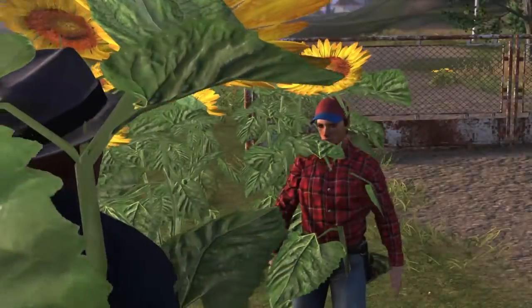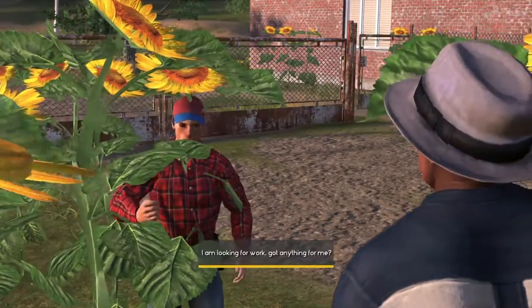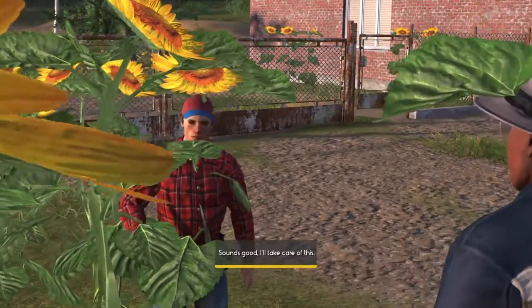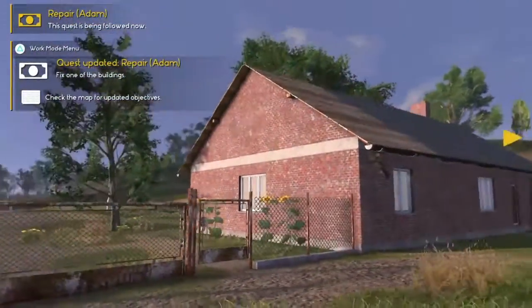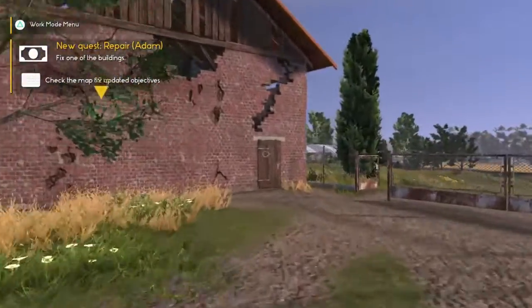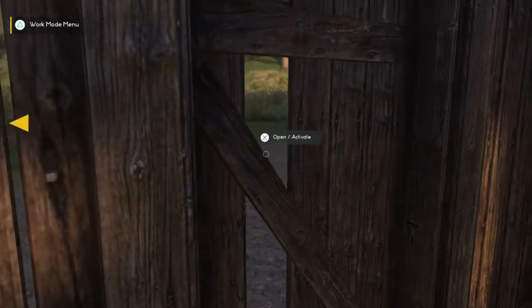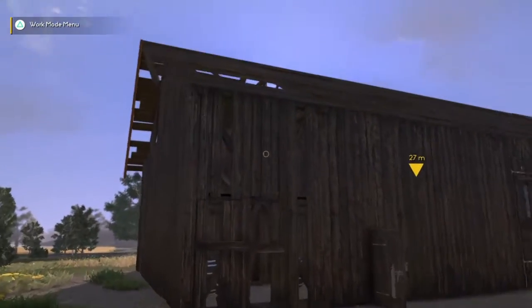Hello there, good morning. I am looking for work - got anything for me? A building on my farm needs some care - what do you think? Sounds good, I'll take care of this. So what you want to do first is figure out which one it is and run through it. It might literally be glitched - this one looks like we'll have to actually fix it, but it doesn't hurt to check it out. And this one's not glitched, which is fine, so we're going to repair it.